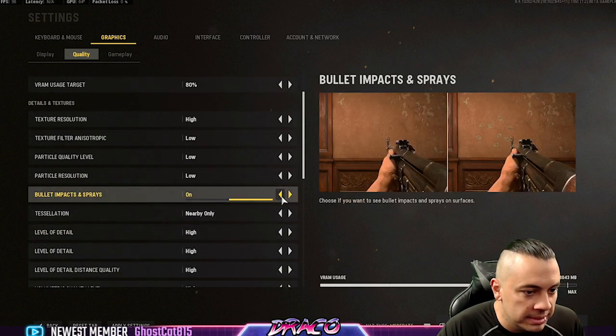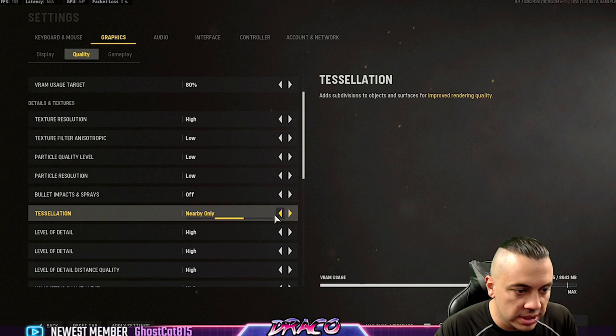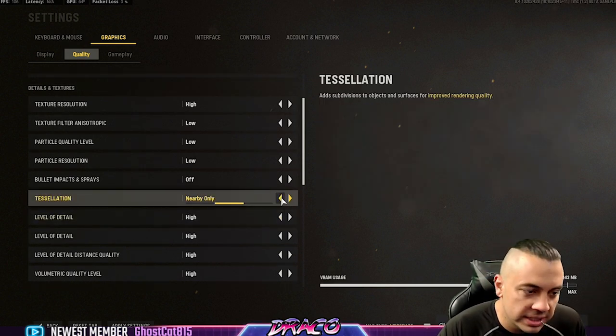Particle resolution low. Bullet impact and sprays — I turn those off. A lot of people use the sprays in-game to try to trick you; they'll use the human sprays, the actual soldier sprays, the operator sprays. I leave those off, so that's again preference.